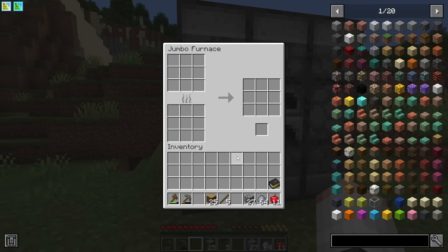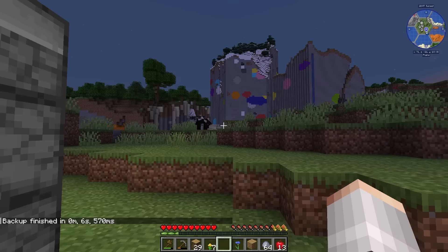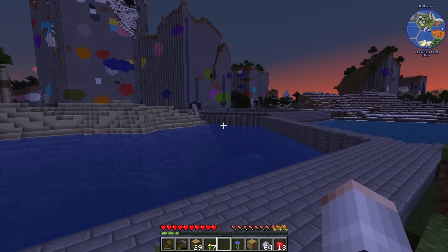The benefit of the Jumbo Furnace is it's got a bigger inventory, and later we'll be able to smelt more items in one go. It's currently night time but that's not a problem because no mobs can spawn — we're basically in survival peaceful. I might try to disable the night sequence at some point as all it does is make the video dark.